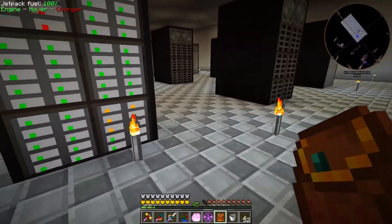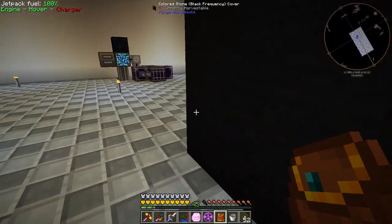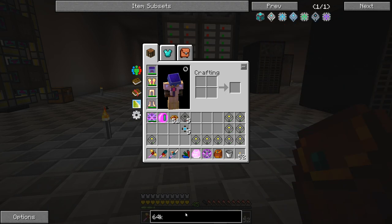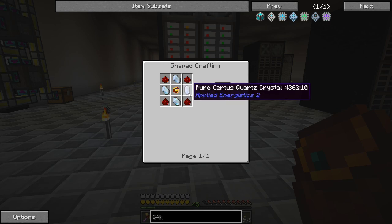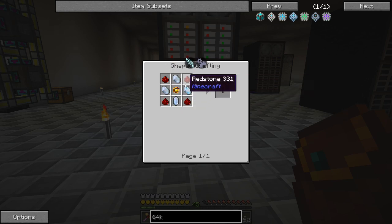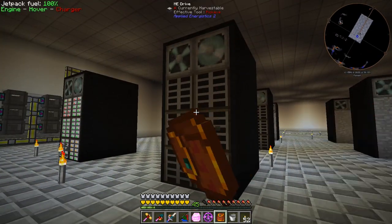The biggest problem I'm running into making those 64k drives is the system says it requires pure certus quartz. I'm not sure if that's a problem with how I created the component pattern or if it actually needs it — I think we can use regular certus quartz here. I might have to change the pattern for that one case since I have it set to pure certus quartz only, so the system only knows how to make it that way.